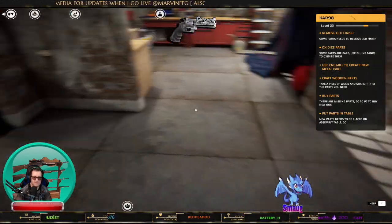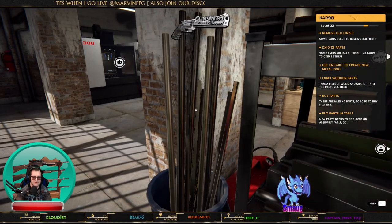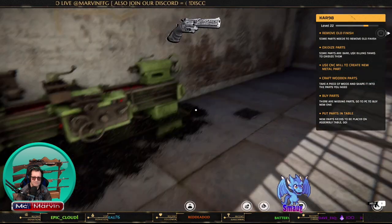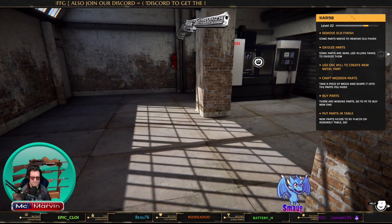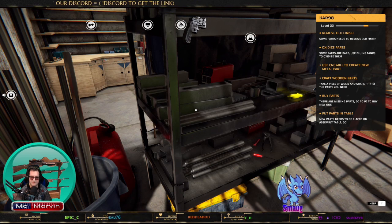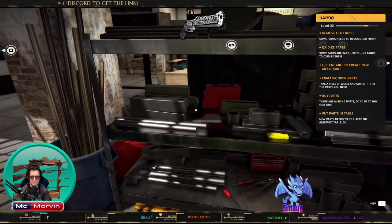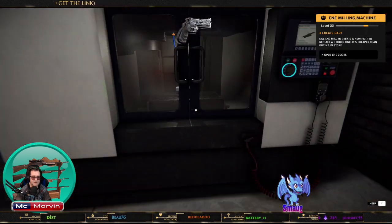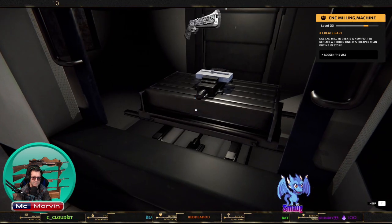We've got material here — tubings and stuff like that. If you're going to be making barrels you'll need to do the rifling on them. We don't have that machine, and you'd need a kind of furnace to temper the material, because if you use untempered material it can explode. That feature isn't in the game at the moment.